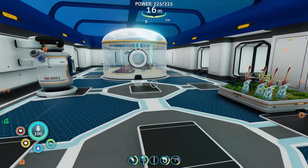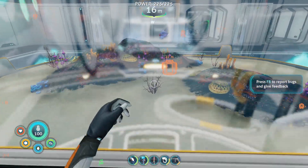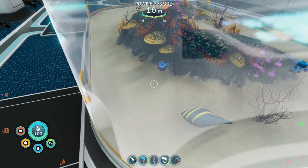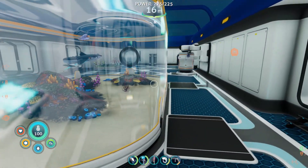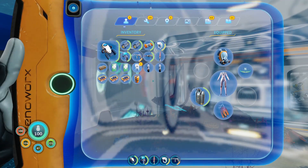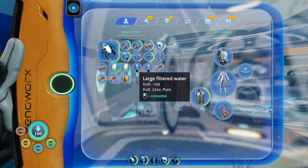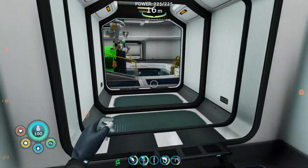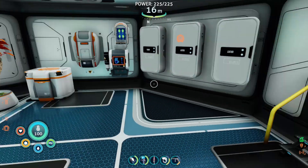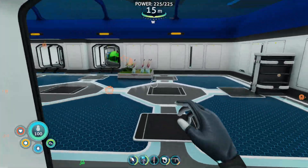Inventory is looking good. Oh my goodness, that squid shark just looks so cool. We got our bladder fish in there - wait, we put another egg in there but it hasn't hatched yet. Wonder what it's going to be. Also, someone told me I can plant some plants in here as well. We got some reclaimed water - it gave me negative food but it's pretty cool that our suit is going to give us water.